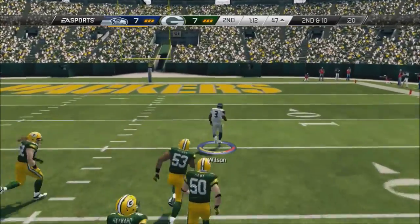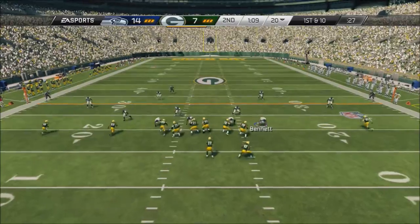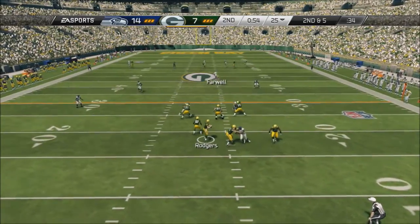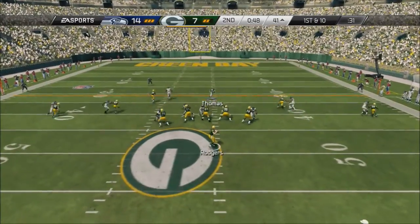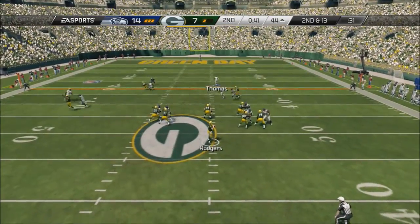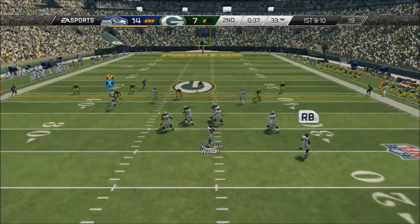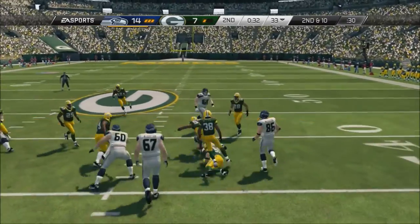You guys can see I hit up the read option with Russell Wilson — that still works. In Madden 13 I didn't have a problem with the read option, but the one thing I hated was when the quarterback took big hits after the read option and never let go of the ball. Read options are usually very good — quarterbacks and running backs usually get a lot of good yards. I haven't taken any big hits from the computer yet during the read option, so I won't be able to test that until the actual game comes out.